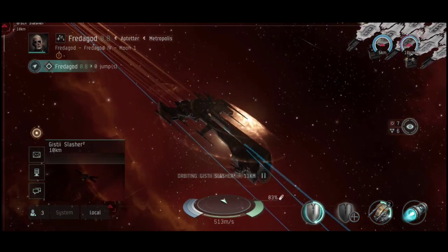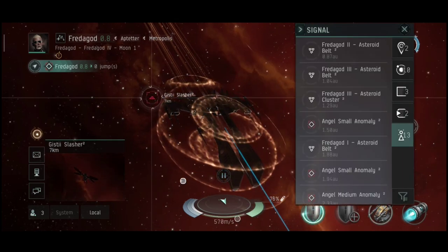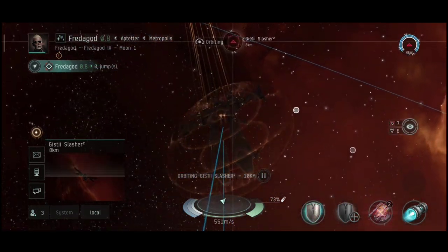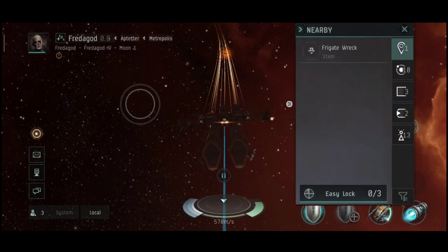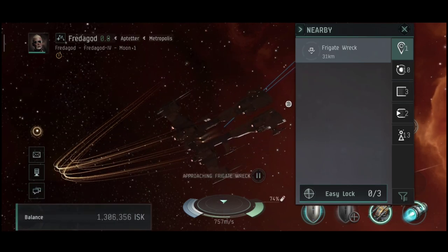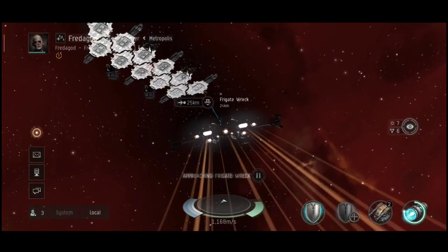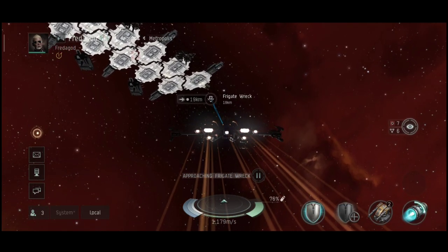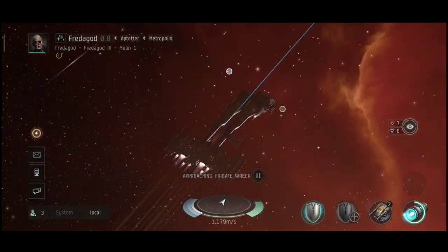For PvP specifically, the strongest frigate would be the Worm. That little thing has 400% damage bonus on drones and I believe it's either light turrets, speed, or warp scramble — but it's the deadliest PvP frigate. When the time comes I will get that ship, but since the beta is coming to an end there's no way I can get enough money for it in such a short time. For now, I'll stick with these small frigates.